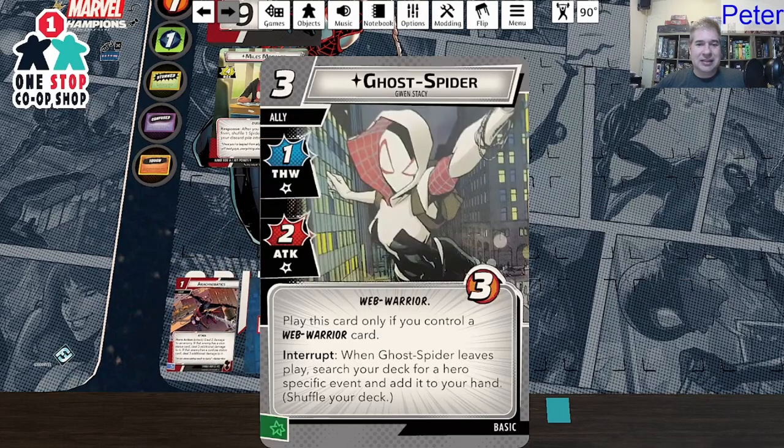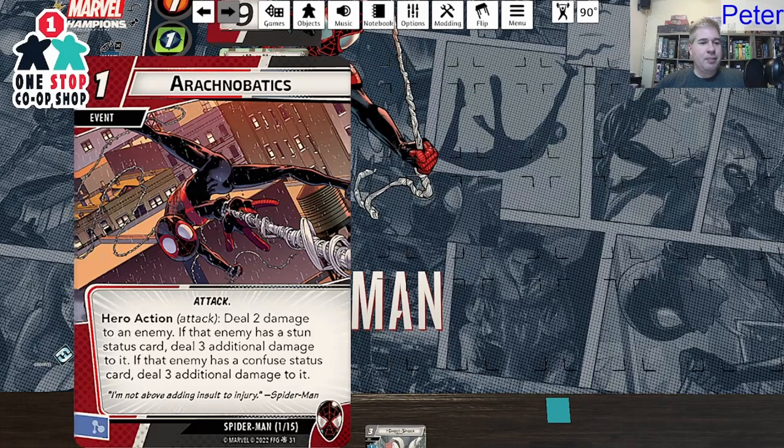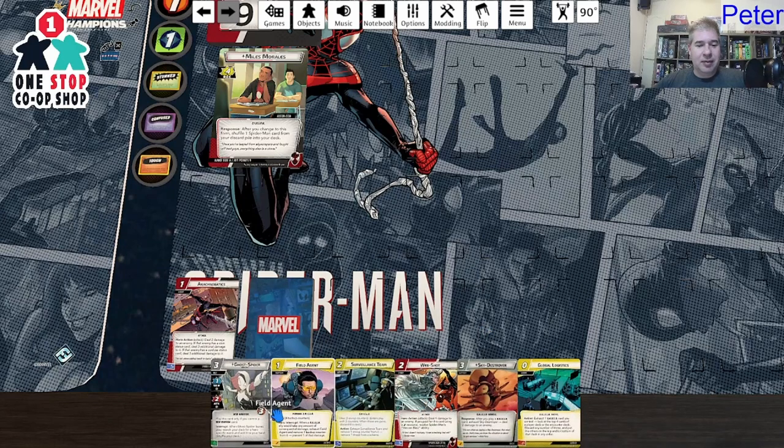I'm going to keep Gwen Stacy — Ghost Spider. Play this card only if you control a Web Warrior. Interrupt: when Ghost Spider leaves play, search your deck for a hero-specific event and add it to your hand, then shuffle the deck. That seems kind of good. I'm going to hold on to her and see if I can play her on turn one.